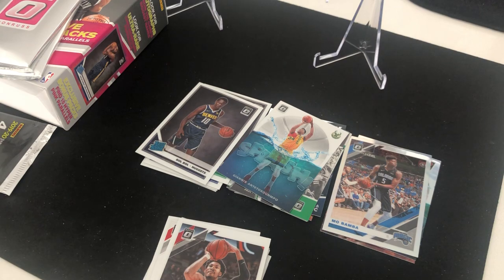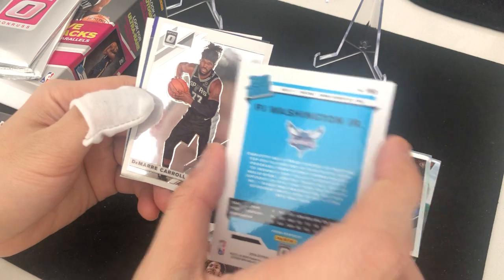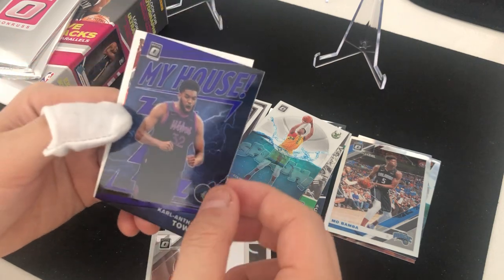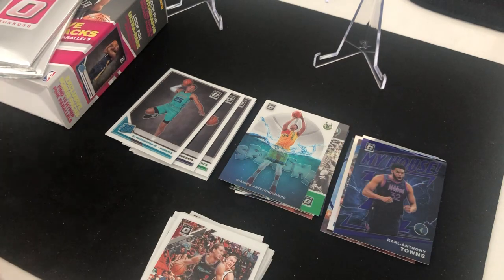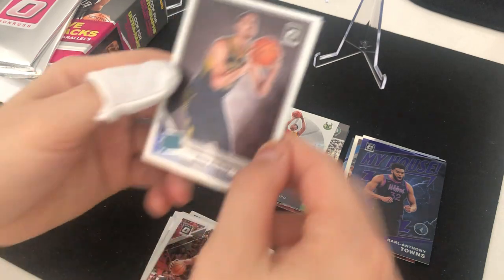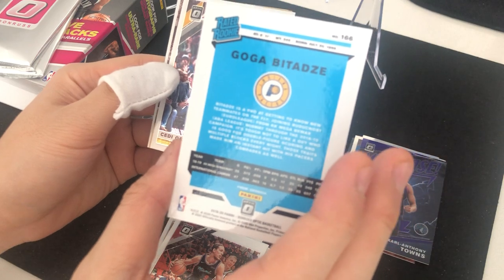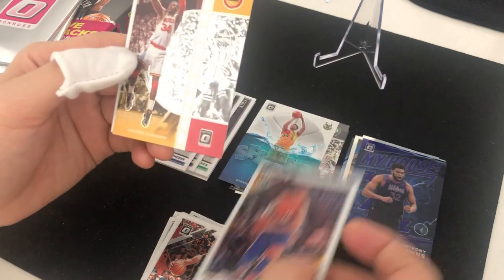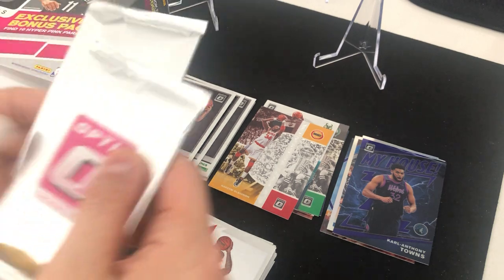Let's get something cool here. We got PJ Washington Jr. rated rookie. Then Jarrett Culver and a purple My House Karl-Anthony Towns — there you go. Kelly Olynyk. Last pack: rated rookie of Goga Bitadze — can't tell if it's silver, looks like it might be regular base. Saddiq Bey, Winner's Days Hakeem Olajuwon, and Jared Green. Nothing too crazy.